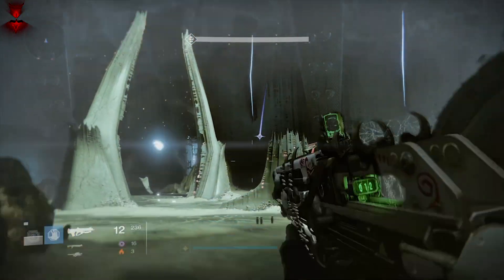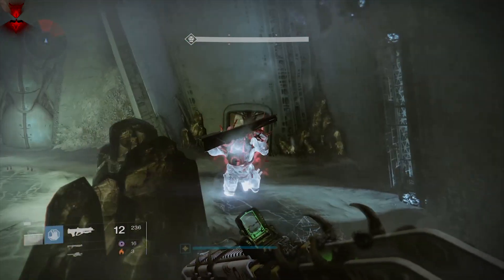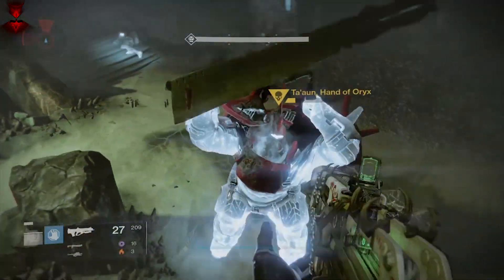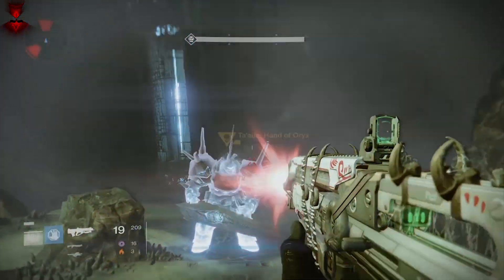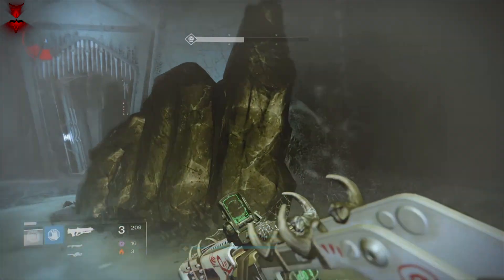Do whatever you have to do. Make sure your screen bounds are set right — as you see here I have a tiny screen and that can mess up your aim, you don't want that. I should have sniped that guy but I didn't. Get his health down, get him down a bit, make sure there are no goblins around.